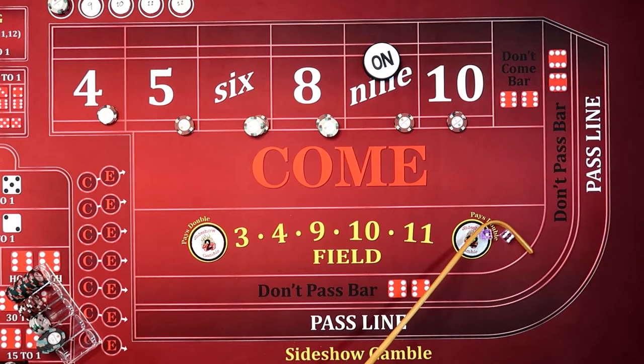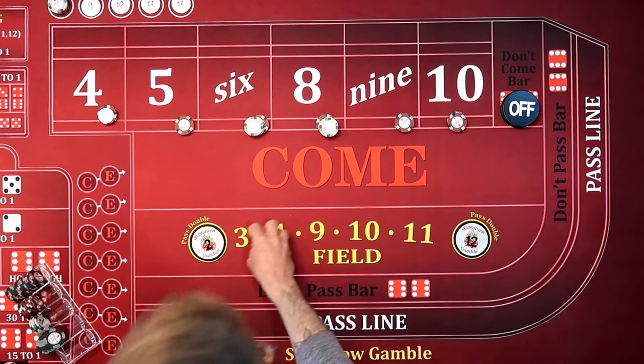There's a $6, $1, $7. So we hit the $7. Now puck's going to go off, but all our bets are going to stay because everything was off.